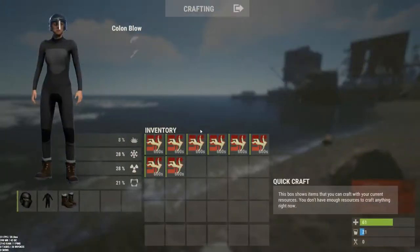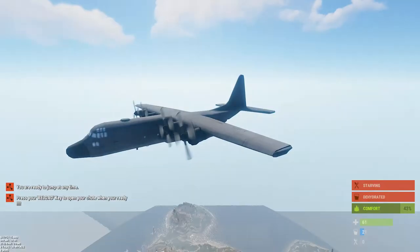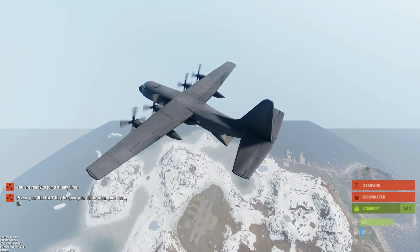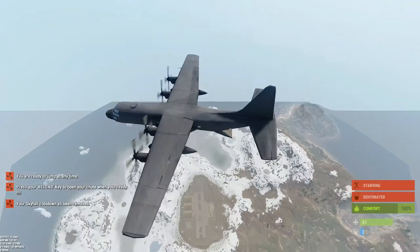To use it, basically, once you acquire one, you just equip it. It will instantly teleport you — if there's room — to the plane flying above, around the map. If it's not there, it will call it and just start flying a random pattern.